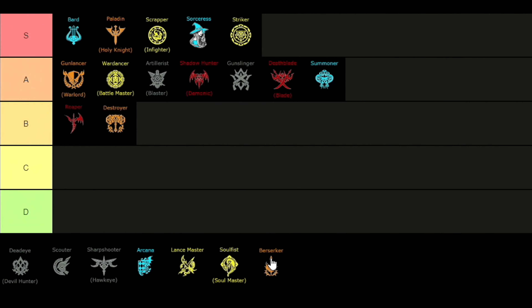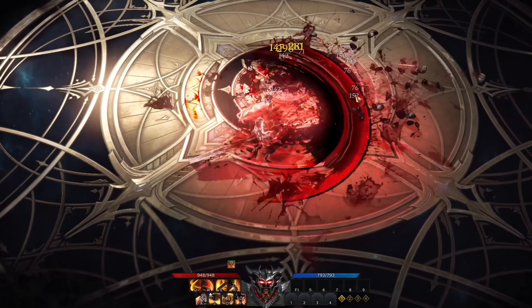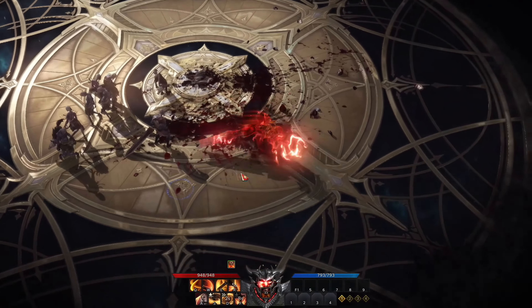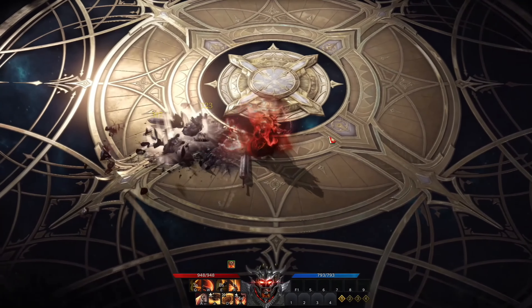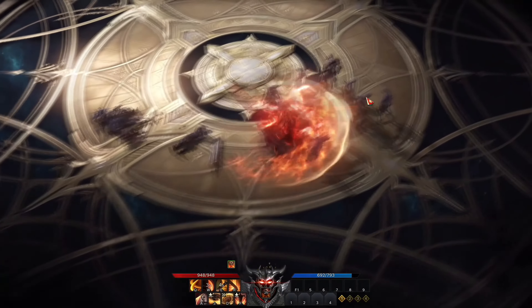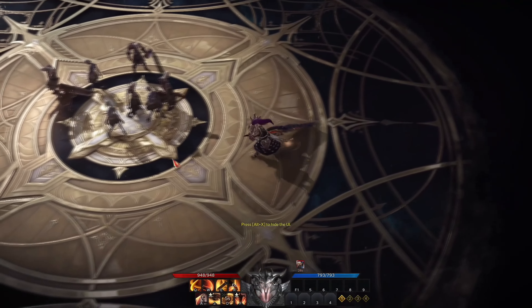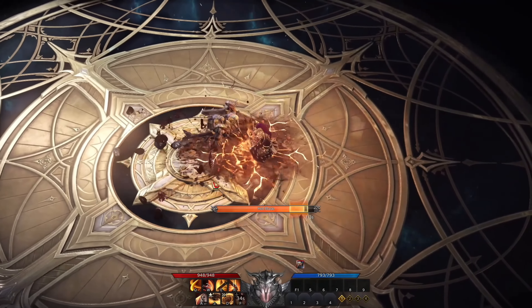For the next one we have the Berserker, placed in the B tier. The Berserker is a bit slow but deals massive amounts of damage, and is generally regarded as one of the top performing classes for solo and group content. His identity skill is a burst mode that gives him a boost in power and a special skill to use. Overall this class is very easy to pick up and learn, and in PvE with the right build you will be able to do a crazy amount of AoE damage.